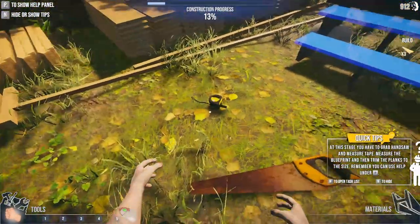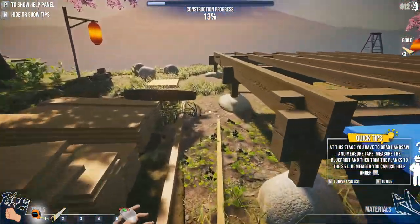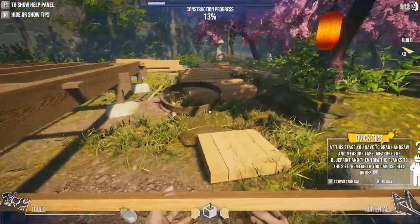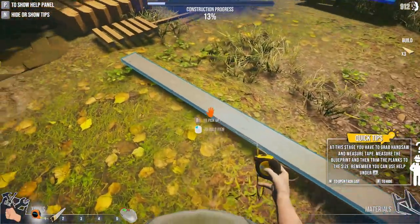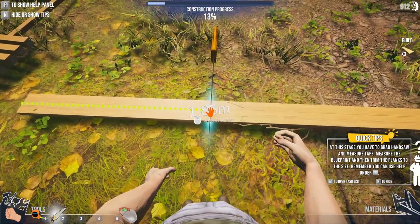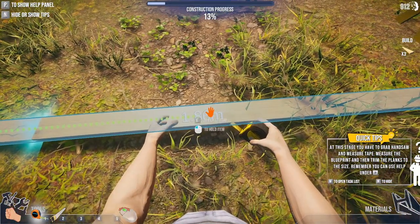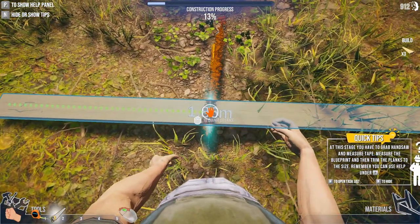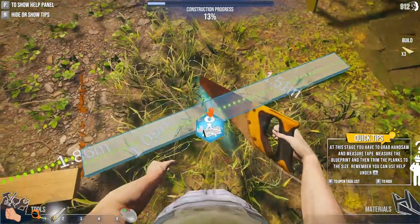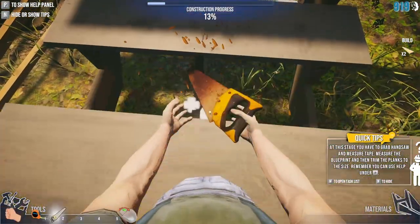We need to measure and saw, and we need to take these planks. 1.85 — perfect. We'll bring this over here and put it down. 1.85. And then we'll go just a little above it. Hopefully it's not crooked. What skill did we get? It automatically measures the plank for us. This is definitely more than 1.85, so we should be good to put all three of these on.